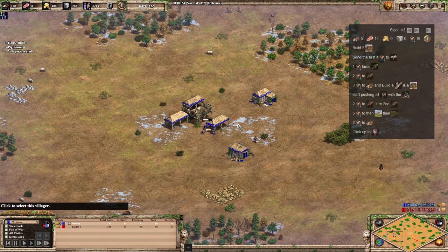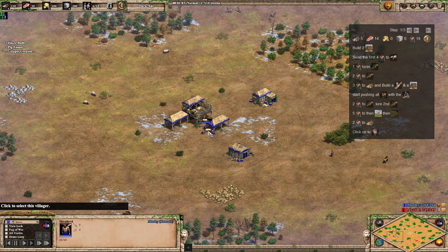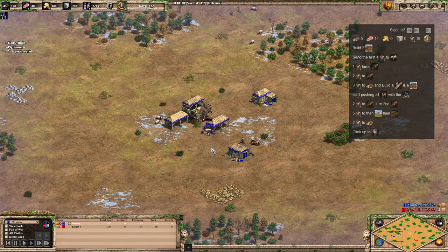So what we're doing is you're sending your first four villagers onto sheep. The next one that comes out lures the boar, and then you're adding another two onto boar slash sheep. So you're going to have seven in total on food under the town centre at this point. It's an absolutely ridiculous strategy.